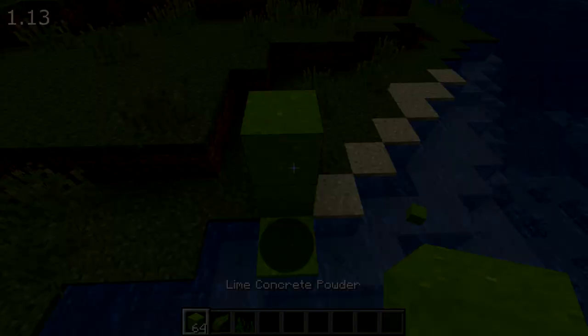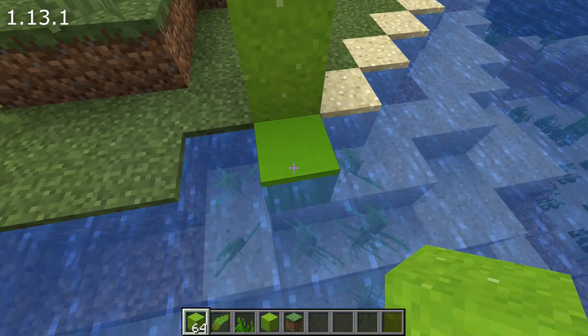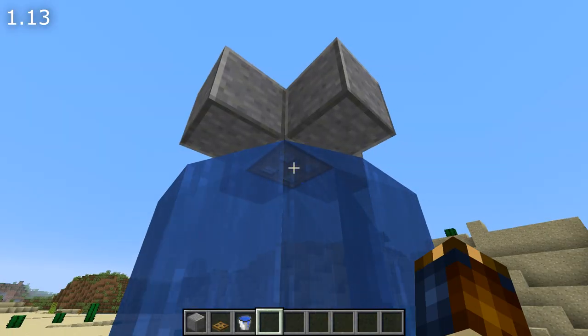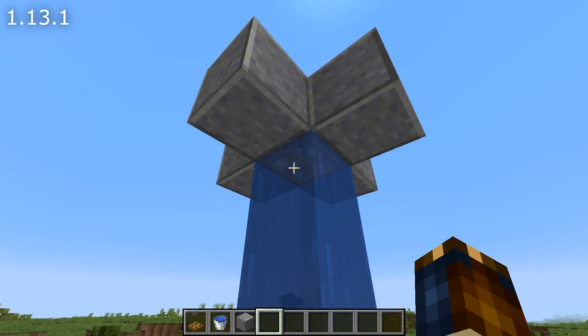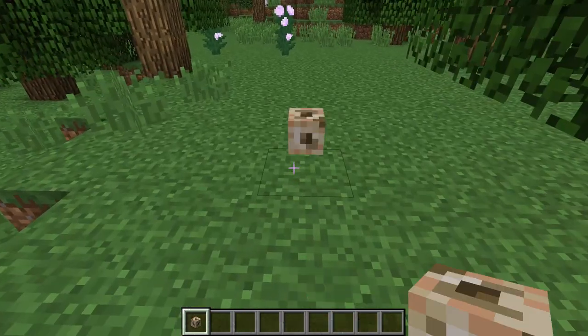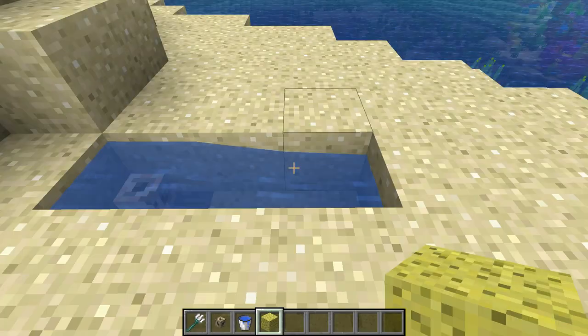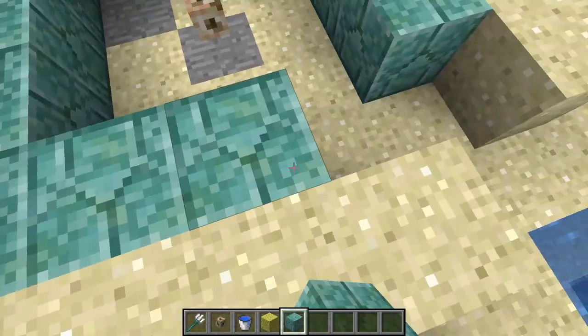Concrete powder now converts to concrete properly when placed next to or falling into waterlogged blocks. Waterlogged trapdoors now update properly as well. And conduits — the new underwater beacon-like block — are now a properly waterlogged block. That means they can be placed outside of water, and sponges also remove water from them. They work just like any other waterlogged block.